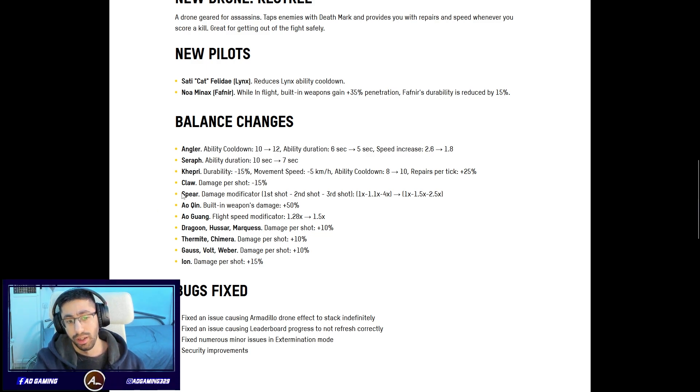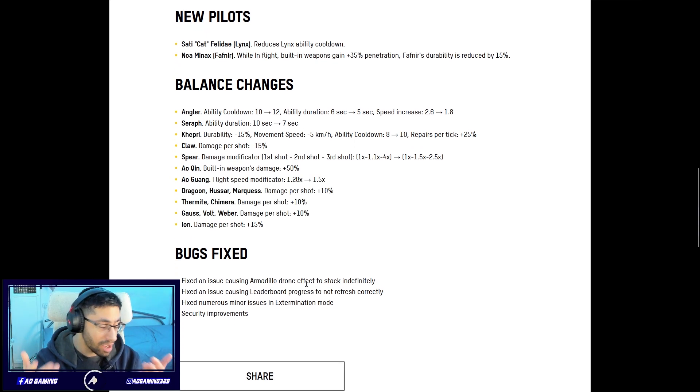There are some things I didn't mention before. The Archin and the Arcwing are being buffed — the Archin's built-in weapons damage is getting plus 50 percent, and the Arcwing flight speed modifier is also being improved. The Dragoon is getting damage per shot plus 10 percent. The Marquis, Kibera, Gauss, Vaulter, and Weber are all getting another buff — they've buffed them so many times. The Ion is getting plus 15 percent extra damage.